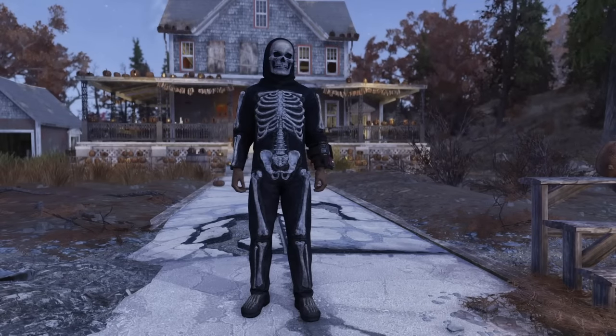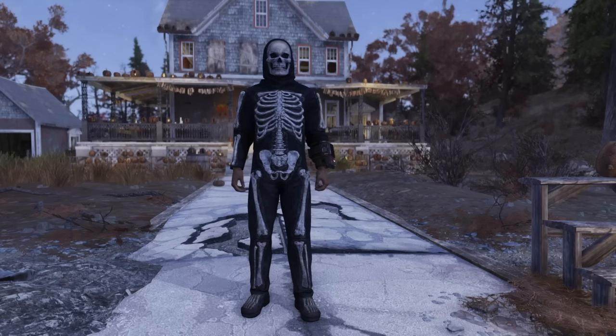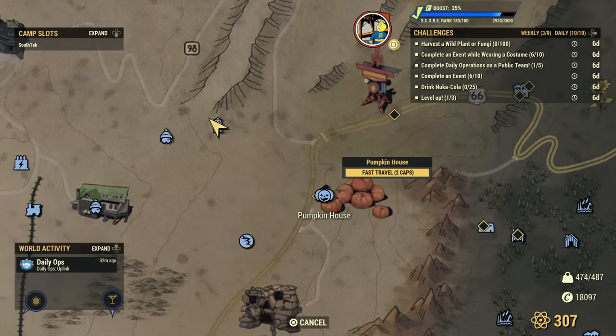Another fairly easy outfit to get is the Skeleton Costume outfit, and I'm going to show you where to get that — which is at the Pumpkin House. If you haven't heard of it, it's a pretty cool place, and it's right here on the map.